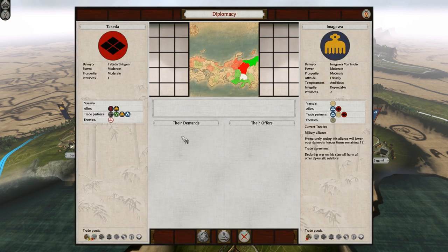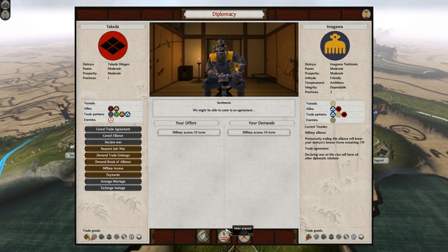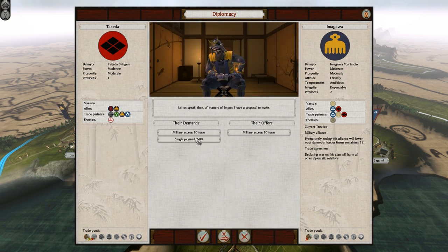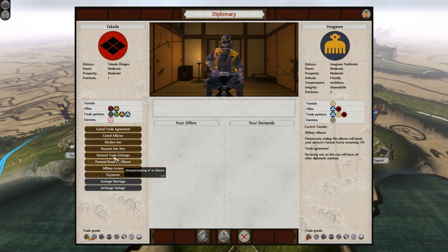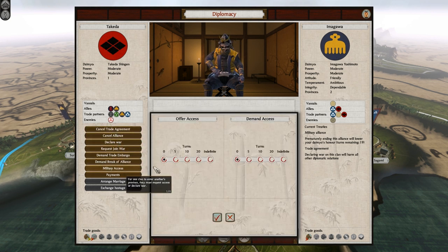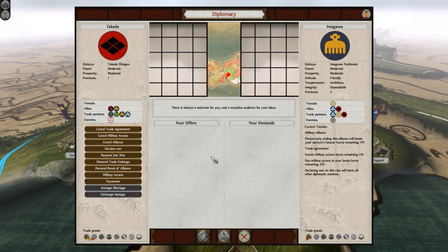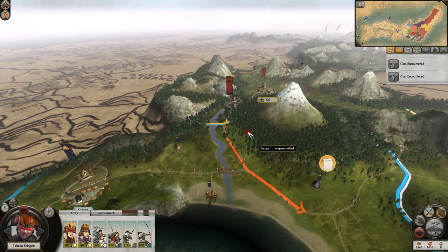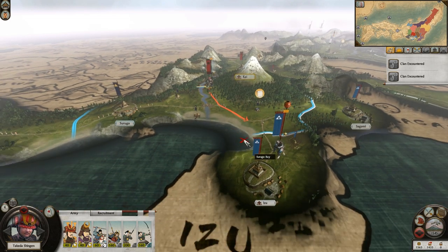Request military access then. I'll have 10 turns and you can have 10 turns of mine. He might want some money - he wants 500 for that. You could offer him a longer period for him to come through your land, and that sometimes sweetens the deal. Military access - you can go to my lands for 20 turns and I can go for 10. This deal is satisfactory. Lovely. I now have access to move through his lands. He went fast when I pressed space.